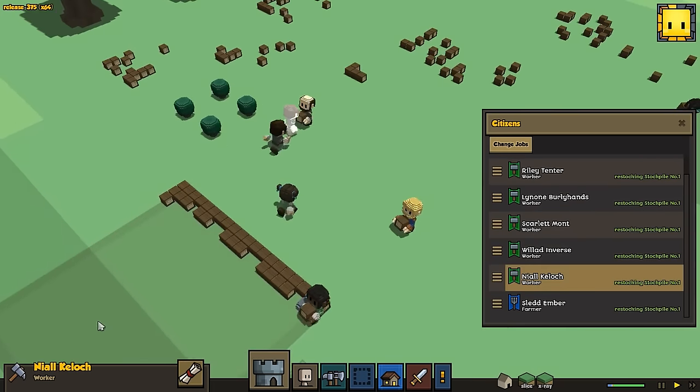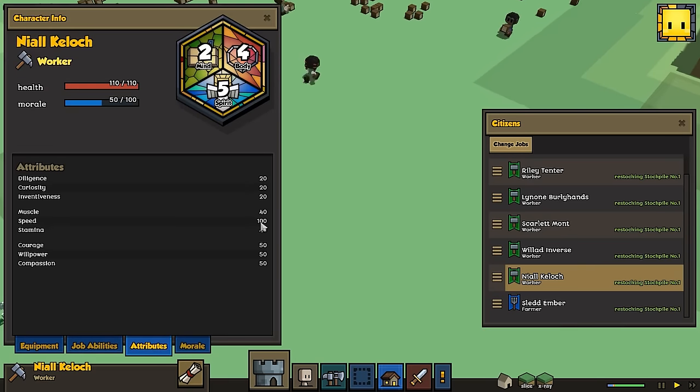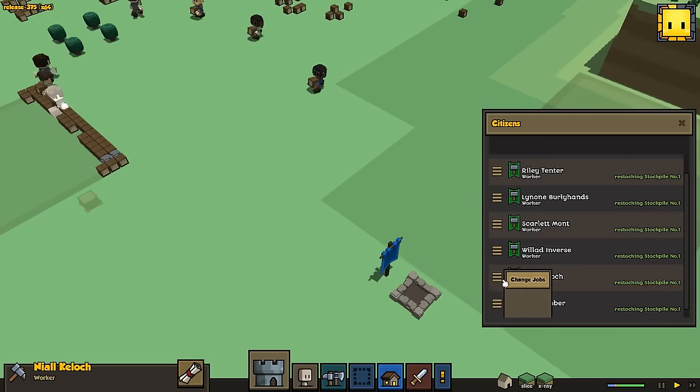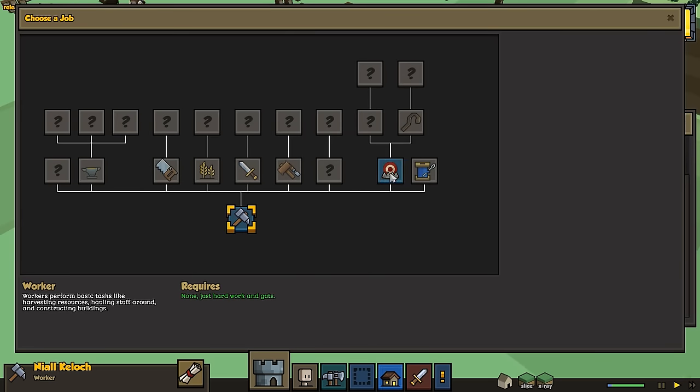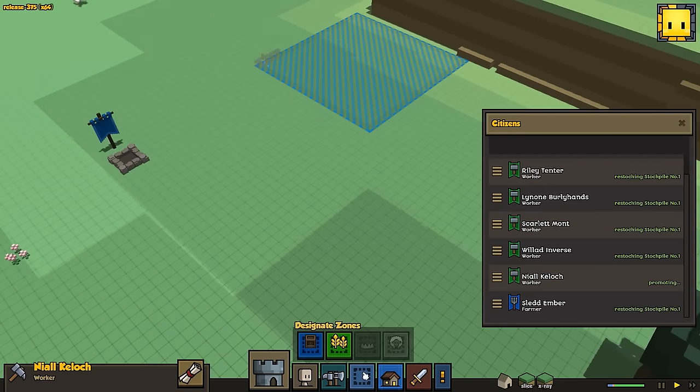Let's find someone that had 120 hit points and maybe a little bit more speed. Okay, 110 hit points, 100 speed — that's pretty nice. I think Niall is going to be our trapper. Change jobs. Because we were given a trapper's knife to start off.